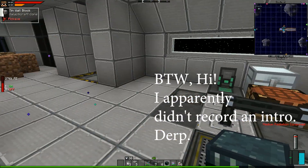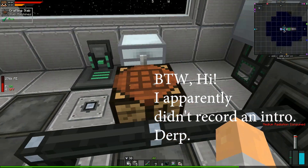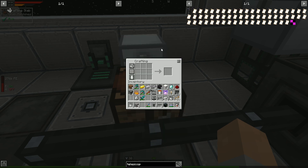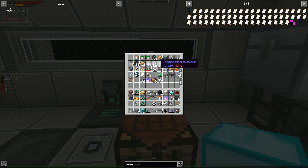Another thing that was not on this list but should have been is to craft a telescope and use it, because that's going to be useful. Let's go ahead and craft ourselves up a diamond block — or two of them. And then we just need compressed aluminum and compressed tin.